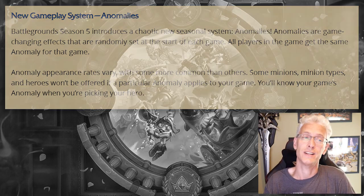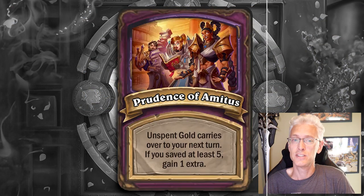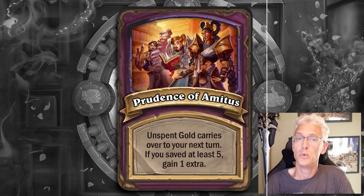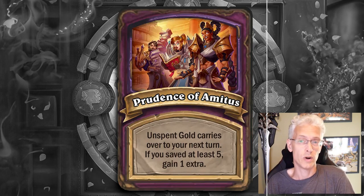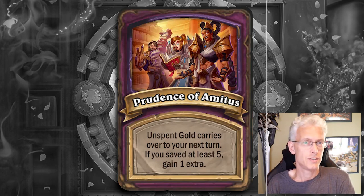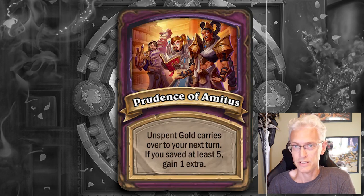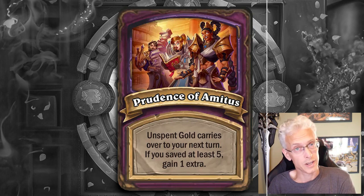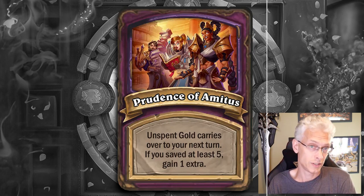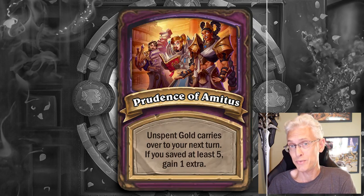Let's jump right in and start with the Prudence of Amethyst. This is the one where your unspent gold will carry over to your next turn, and if you saved five, you gain one extra. One simple thing you can do is instead of at the end of a turn where you're going to tier, save that gold. Don't do anything, just wait till next turn. The next turn, that tier is going to be one cheaper. You're going to get one extra gold, and all that gold, because it carries over, will be there. So you'll get extra value, and that will add up over the duration of the game if you keep doing it that way.